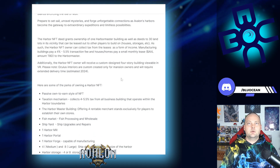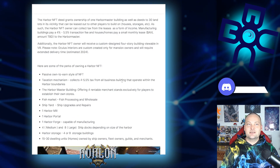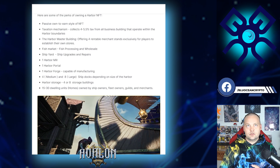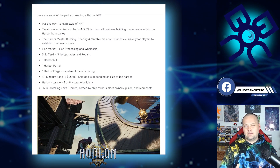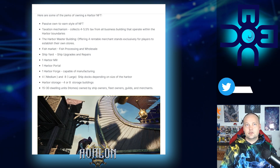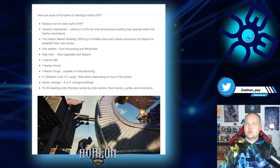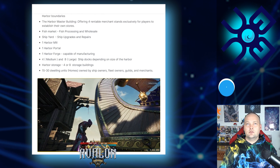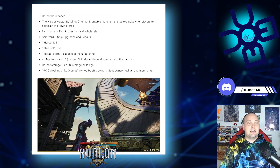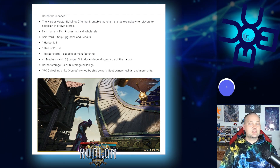You also get a custom designed four-story building viewable in VR. The perks include a passive own-to-earn style NFT, the tax mechanism at 4–5.5%, a harbormaster building, fish market, shipyard, harbor mill, portal forge, four medium and eight large ship docks depending on harbor size, 48 harbor storage buildings, and 15–30 dwelling units owned by ship owners, fleet owners, guilds, and merchants. This is going to be a massive asset to own — probably one of the more expensive things in the game, just like the castles.